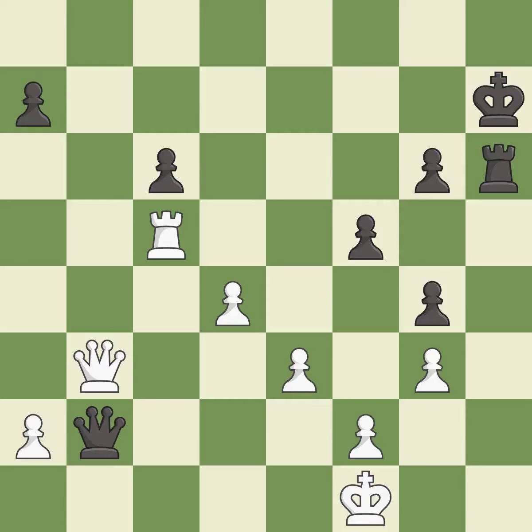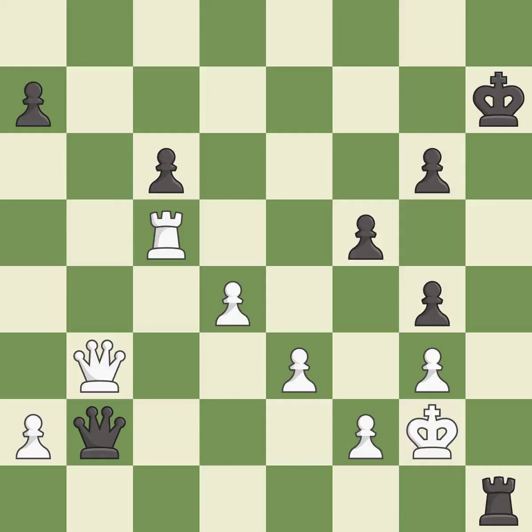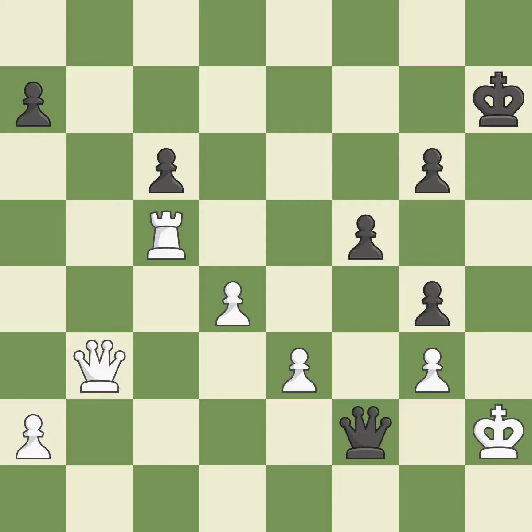Very precise — it is best. This evades the check from the rook — it is forced. This threatens to win a pawn — it is best. That was a free rook — it is best. This is the only good move — it is a great move. This steps away from the checking queen — it is forced.